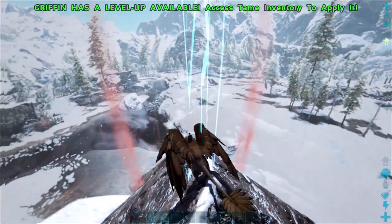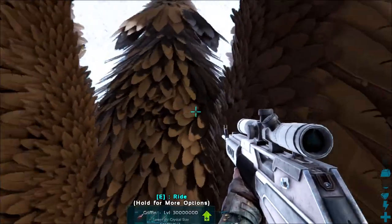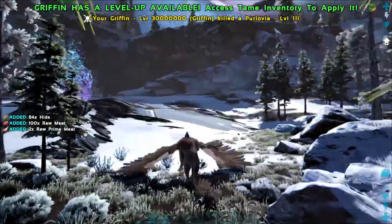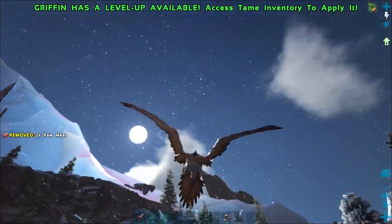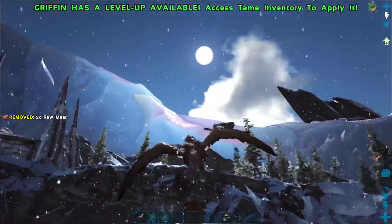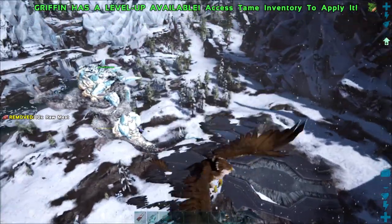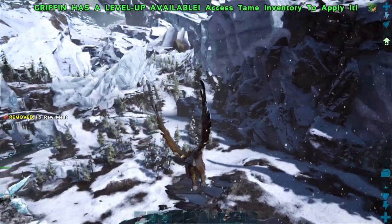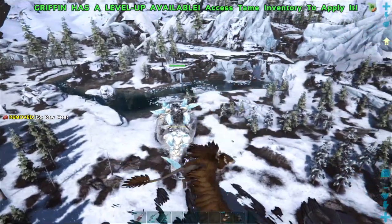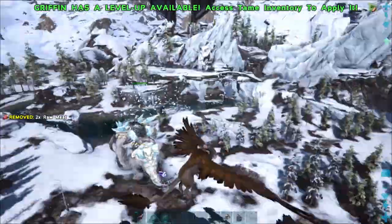You end up in this boss arena and you'll see he's right there. There are Purlovia literally everywhere in here so you want to be careful about that. One benefit about him: he does not fly. As you can see he can jump really well, but you want to save as much health as you can on this guy. Let me turn the music down real quick — sorry about that, it's so loud in here.